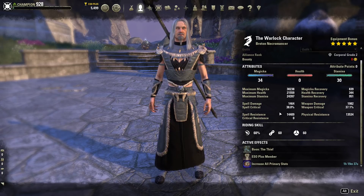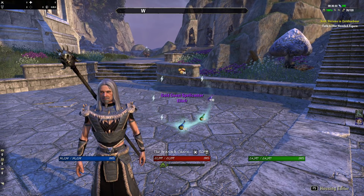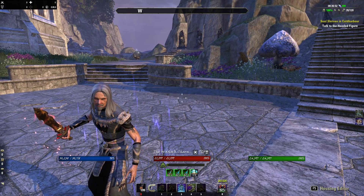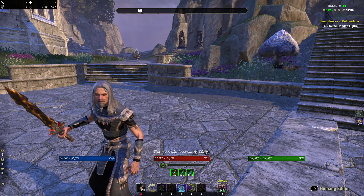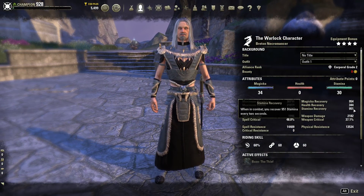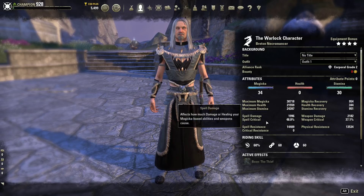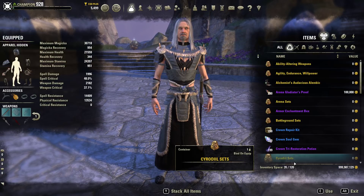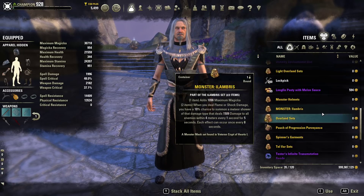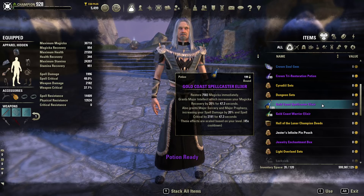This is a tri-stat build, so you're playing off all three stats — primarily magicka and stamina. We have 1982 weapon damage, 1464 spell damage, 37% weapon critical, 38% spell critical, 14k spell resist, and 13k physical resist. We're using the Thief Mundus Stone to boost our spell crit and weapon crit as high as possible. Depending on your preference you can use weapon power pots or spell power pots — with this one I'd go spell power since you're primarily on the staff bar. We're using tri-stat food — the Long Fin Pasty with Melon Sauce — and tri-stat pots, the Spellcaster Elixir, and the Gold Coast Warrior.